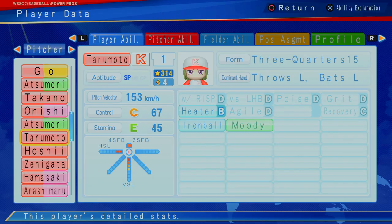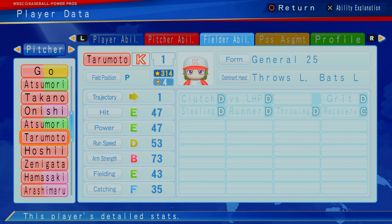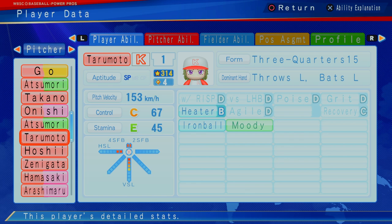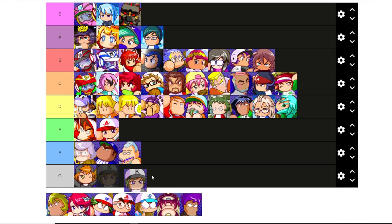Terramuto — C control, E stamina, 153 kilometers per hour. Another four star guy, got iron ball and heater. Not very good hitting, can't play a position in the field. Very similar to Sudo for me. Throws the heat, slower than Sudo, but just doesn't have that good enough stuff. Probably in the same spot as Sudo. I might fluctuate between C and D, but the four cap — they're good players, but for that cap, I don't know if it's a hundred percent worth it.